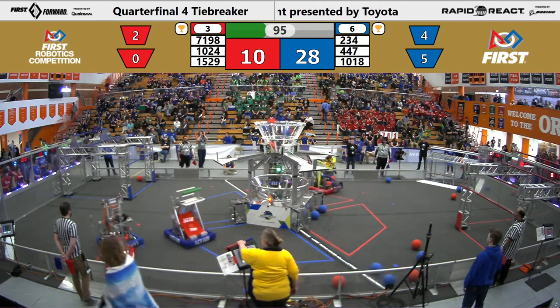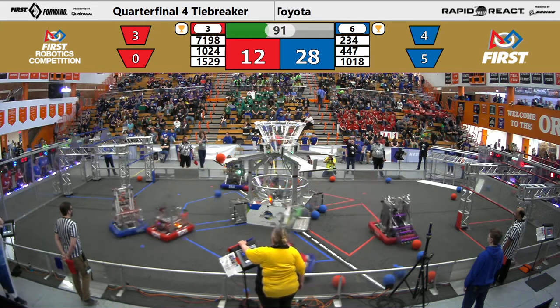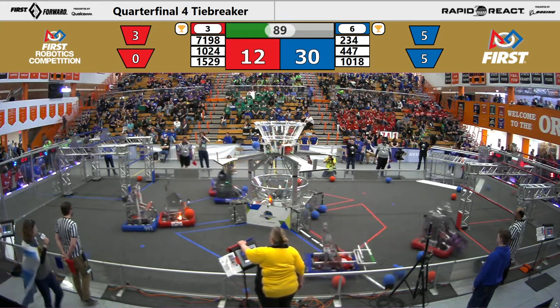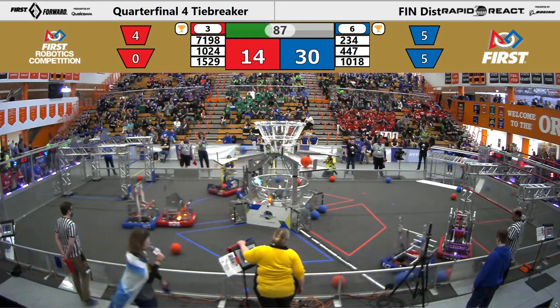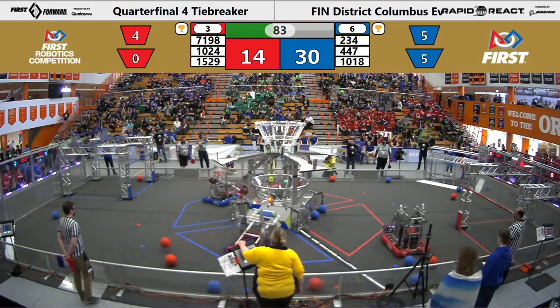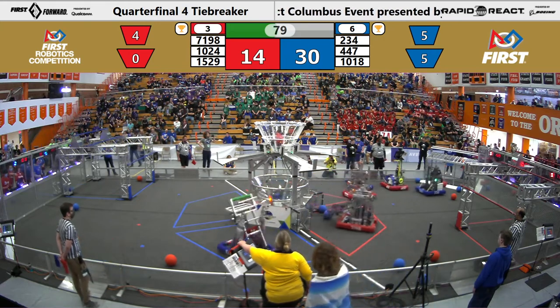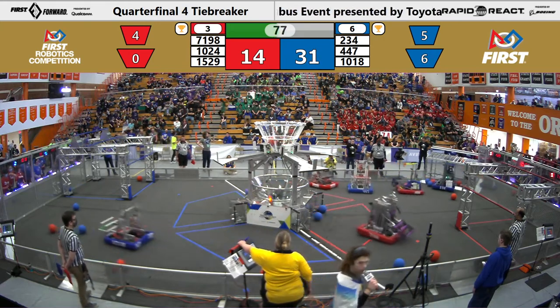Let's go on to the other side of the field, where 15-29 is switching to playing defense on 4-4-7, trying to prevent them from shooting in the high goal, successfully pushing them off. 10-24 choosing now to play defense on 2-34. Hard hits by the Blue Alliance. 71-98 scoring one red ball high.